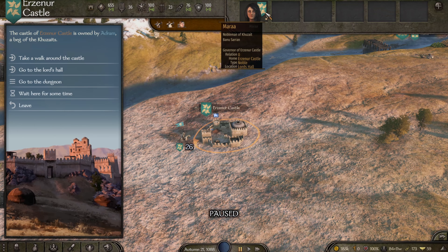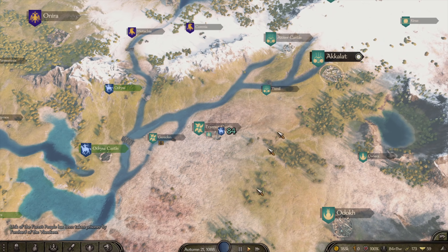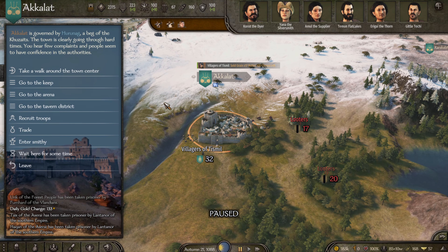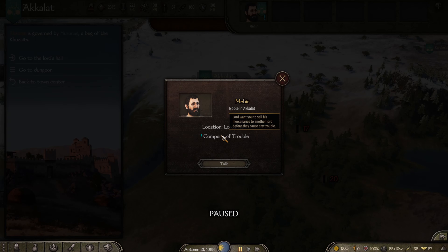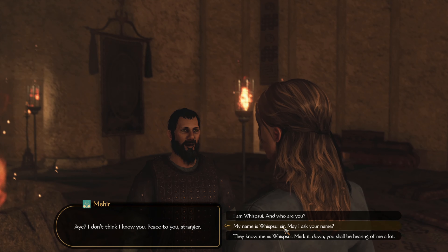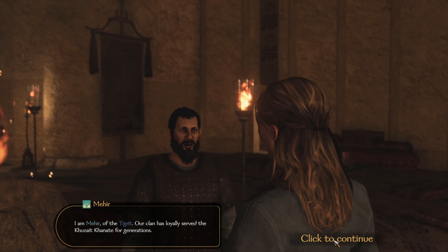I request entry to a castle and find Mehir, a nobleman of Cusate. The whole point of this is to forge an alliance with the Kusates before we go to war with the southern empire. Mehir says he hired mercenaries for a campaign, but they've made it clear that if he doesn't keep renewing the contract they'll turn bandit. He wants me to find another lord who needs them and has the money to pay them.